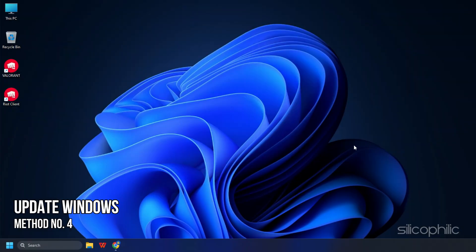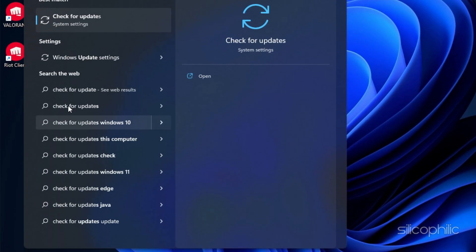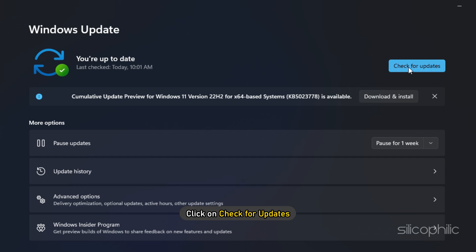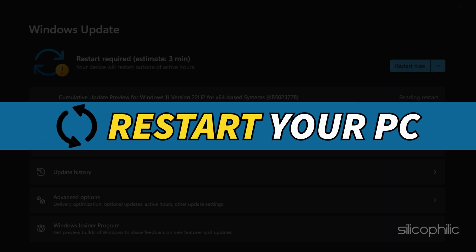Method 4: Another thing you can do is update Windows. Type 'Check for Updates' in the Search menu and select the top option. Click on Check for Updates and download and install any available updates. Restart your PC.